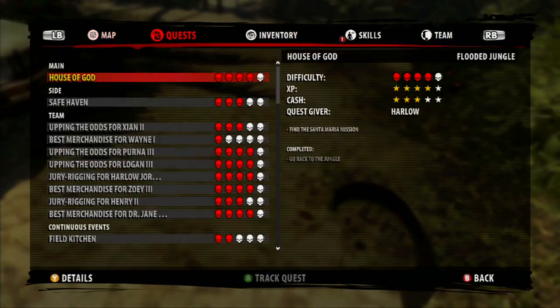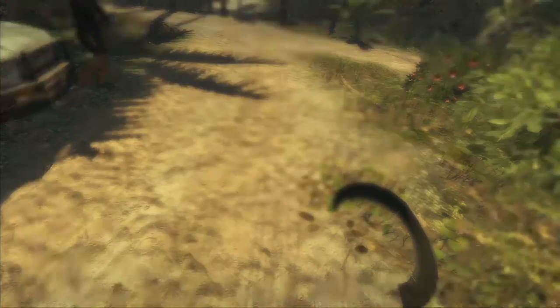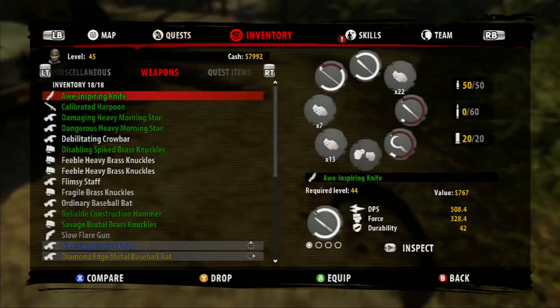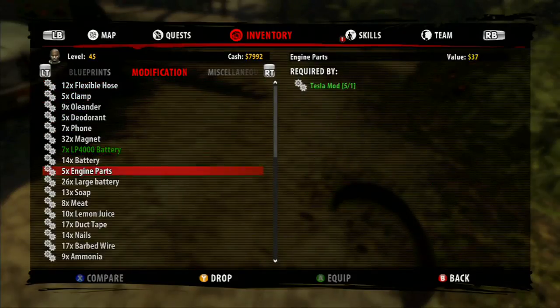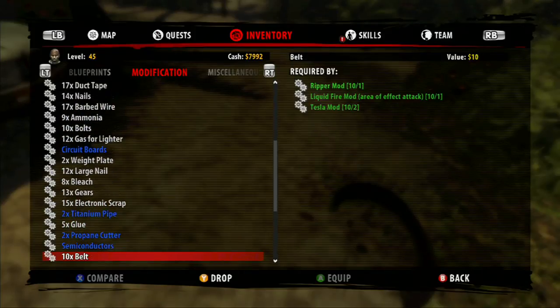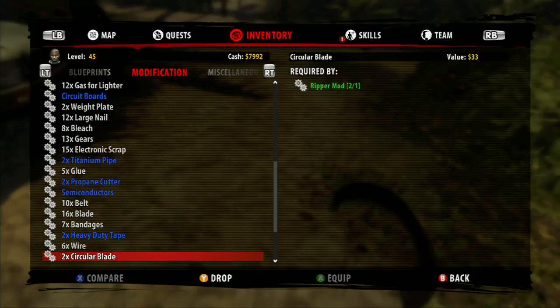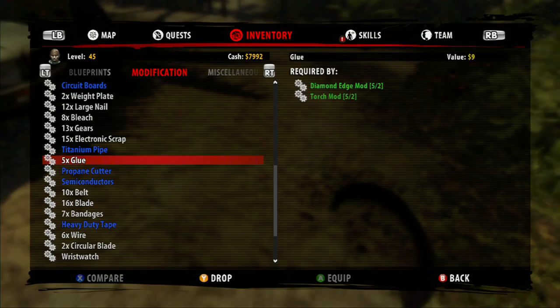At this point, drop whatever items you want duplicated. In this case, I want the wristwatches and stuff like that, so we will just drop a few of those as a test run. So as you see, one there, and a couple of blue propanes for a couple of other quests.